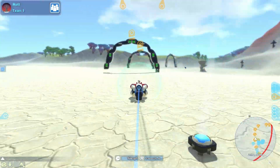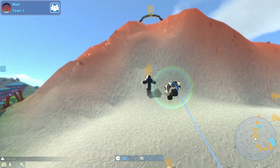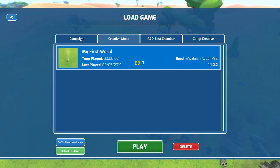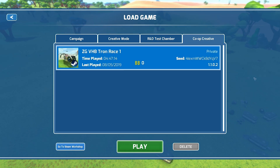Hey Prospectors, it's Matt here from Payload Studios and today we're doing a video on Steam Workshop Game Saves. With the recently released 1.2 update, you are now able to upload your creative, R&D and co-op creative game saves to the Steam Workshop.